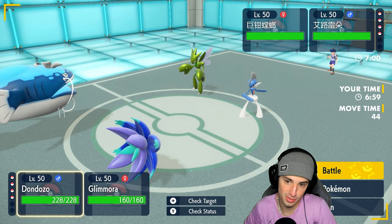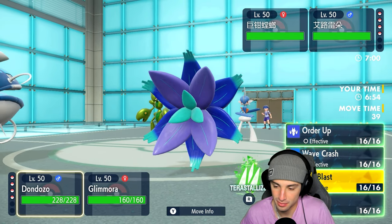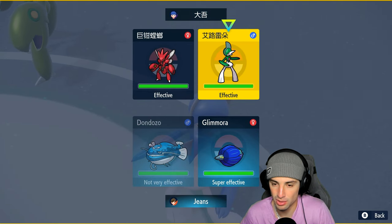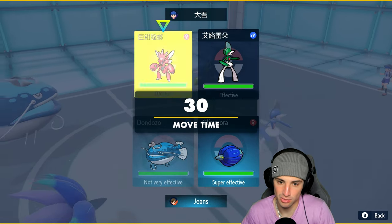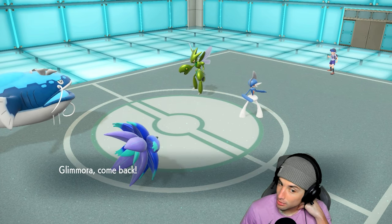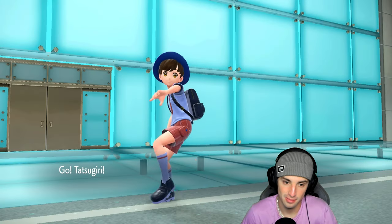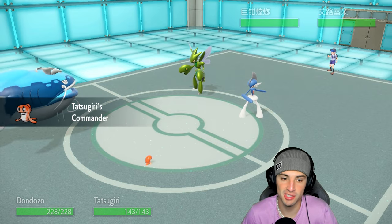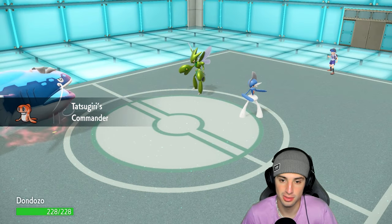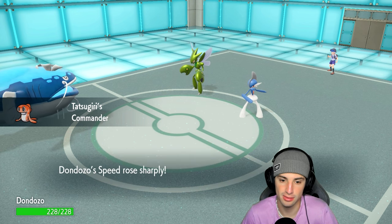Do I just stay in here? Best bet might just be to swap. Wave Crash a slot, swap — play it safe, save Glamoura. I was thinking of just staying in attacking, because sometimes the obvious play is just the best play. Keep it simple — the simple play is usually what wins, especially in lower ranks.